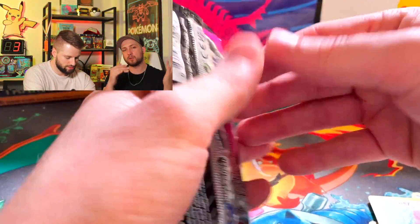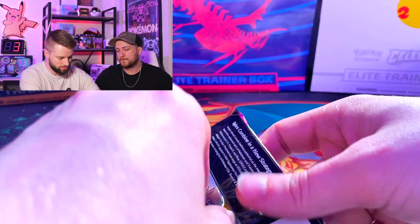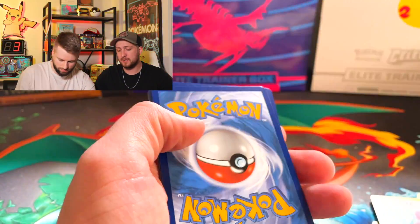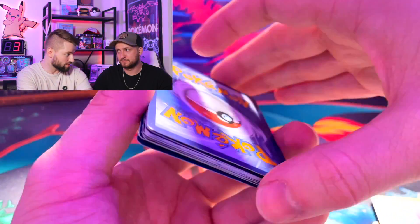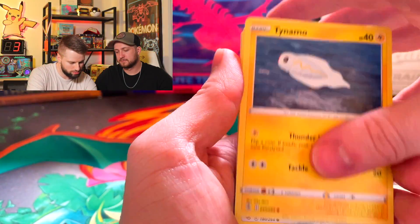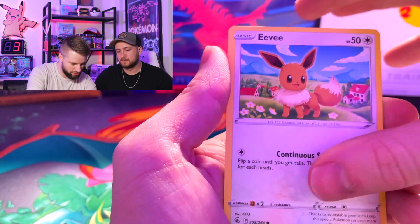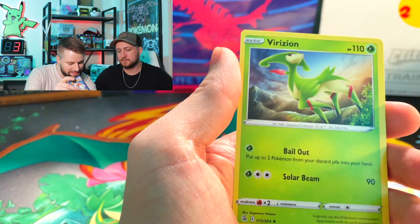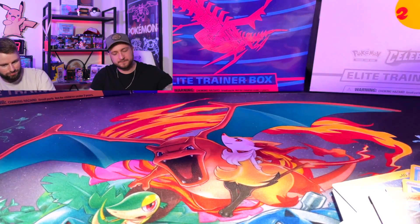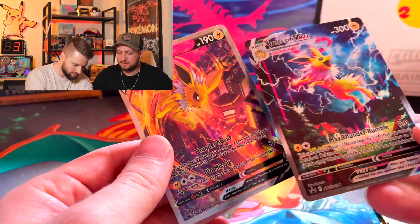Last pack — we'll see if these boxes are worth it beyond the Jolteon cards. Either way, it's still pretty cool to have those. The oversized card is awesome — I've never been into large cards until these came out. Cards pulled: Wigglytuff, Sliggoo, Tynamo. As far as pulls go, it was really the Drapion V and a couple of holos. It mainly comes down to these alt arts included with the box.